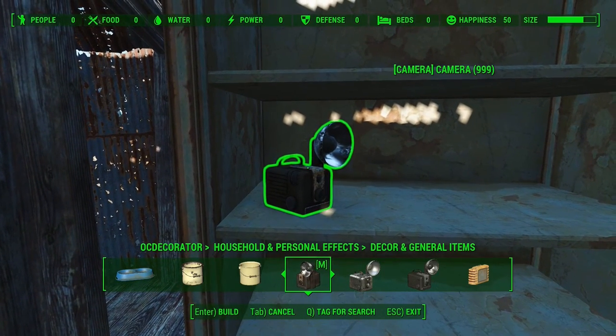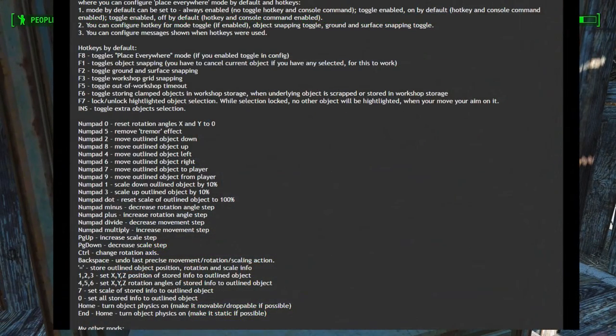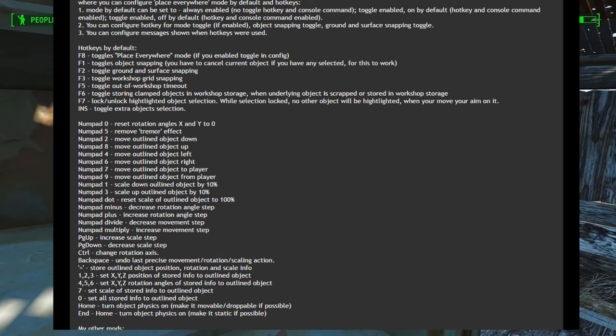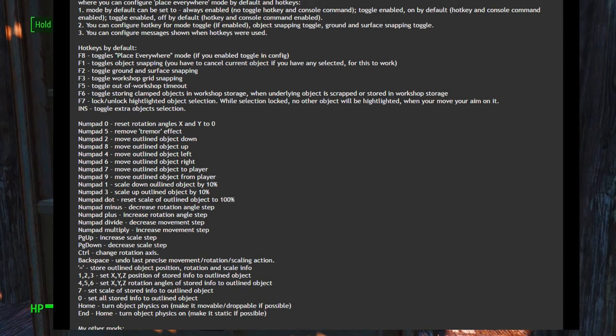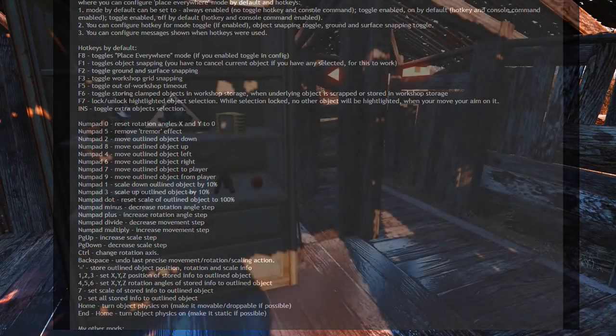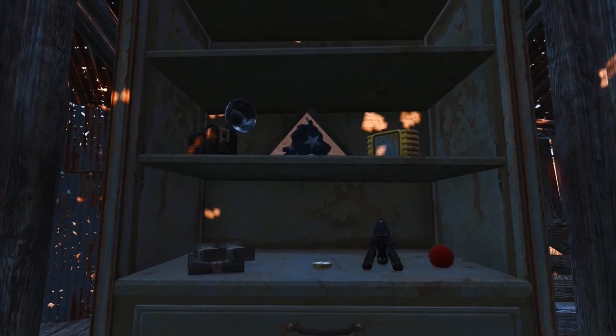This mod also includes some fantastic additional controls over object placement, which are assigned to hotkeys discussed on the mod page, such as precision rotation on every axis, size scaling, and precision translational movement on each axis as well. By following the instructions on the mod page, these hotkeys can be changed to your liking. Place Everywhere combines many features of different mods into one beautifully crafted add-on. Amazing work by the Lich, and we highly recommend this mod for any playthrough.